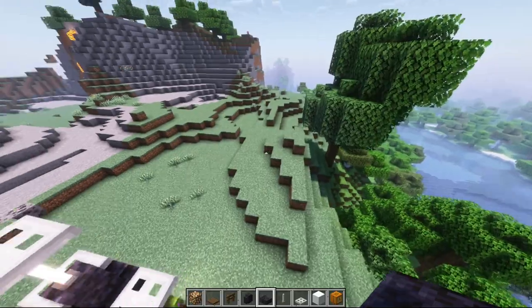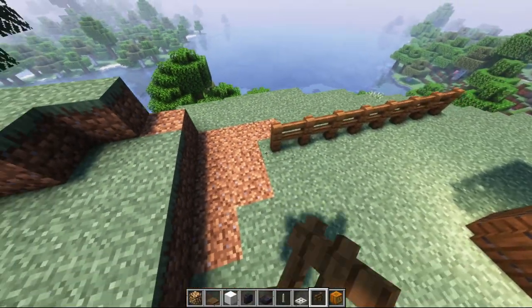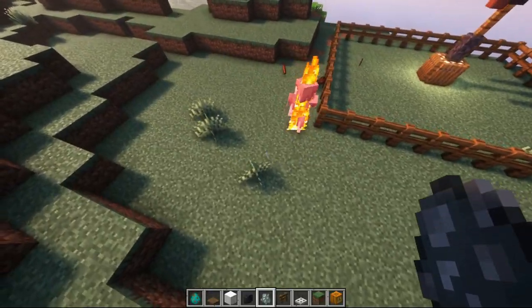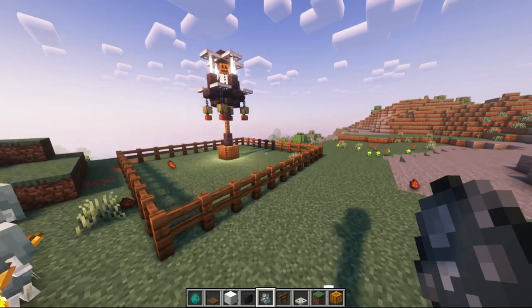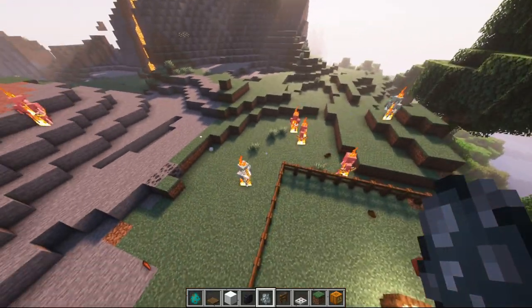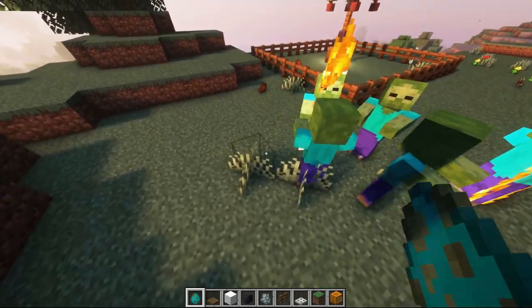And voila, we now have a new defense system. Let's set up a small perimeter and see if this thing actually works. Let's get a couple of these guys over here. The sun's going to take them out, but it looks like the defense system is working and these guys are already shooting back. Let's get some zombies out, see what could happen over here.